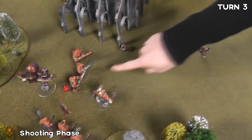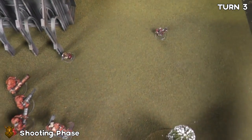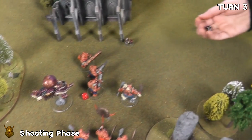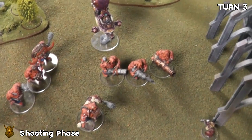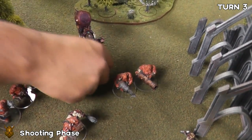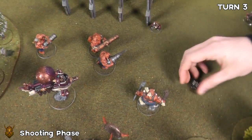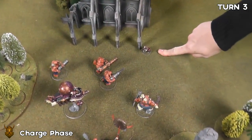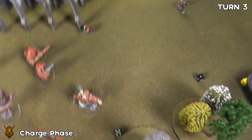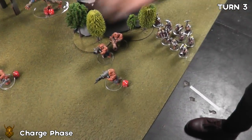The lone thunderer shoots at the lead belchers but does nothing. The gyro bomber drops bombs on a four-plus - 2 mortal wounds, killing a lead belcher. It also fires its clatter gun: 4 attacks, 1 gets through wounding on 3s with minus-1 rend, but the lead belchers make the 6-plus save. The general charges the lead belchers and makes it easily. The gyrocopter also charges and makes it. The miners charge in and also make it.